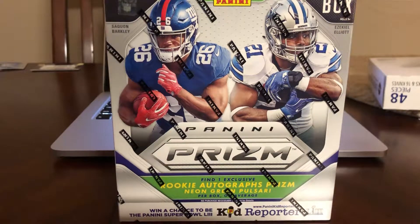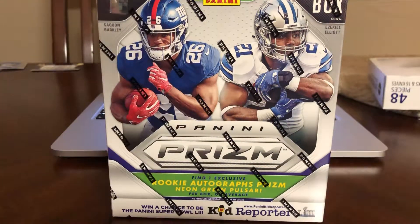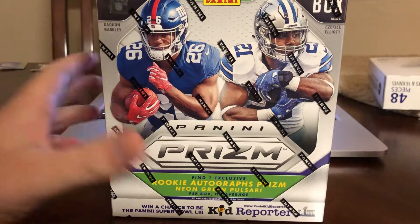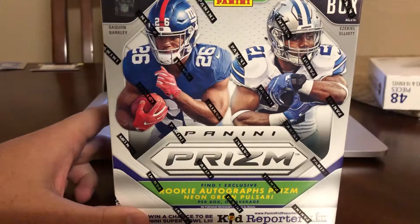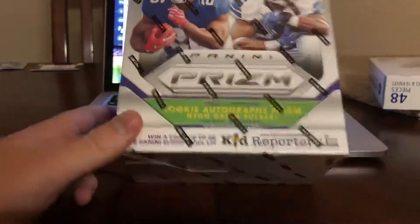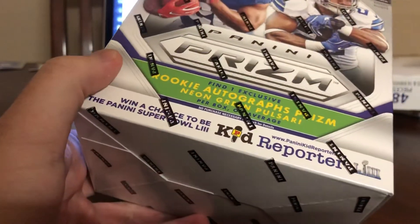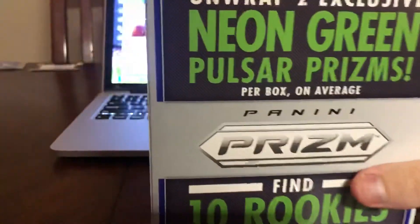Just got back from Walmart. I went to get some red, white and blue packs — not because I think they're really good this year, just thought they'd be fun. I had a little bit of money but I got two of these mega boxes instead. You get one autograph and two green pulsars per box. I was looking at the blaster boxes and no one had touched them, and no one had touched these either. But why not pay $15 extra for a guaranteed auto? I'd rather spend $35 and get a bad autograph than $20 and get a bad relic — I hate relic cards. You get 10 packs, four cards a pack, $35.